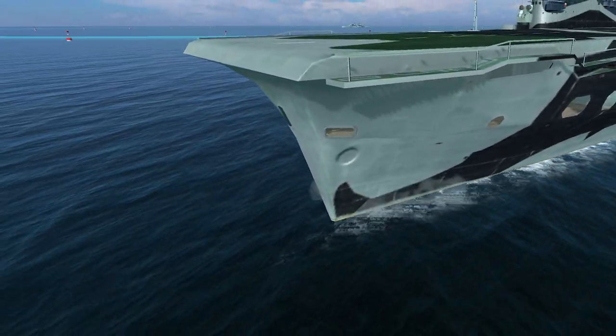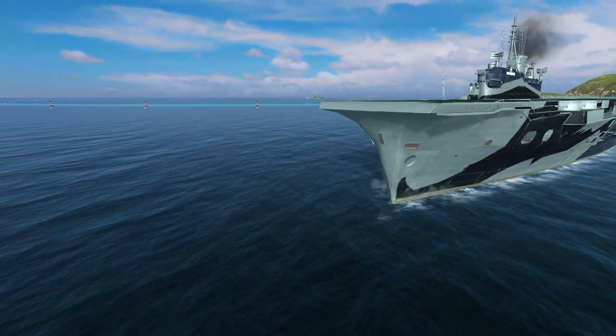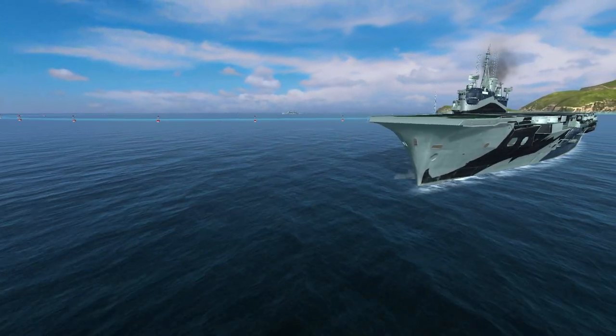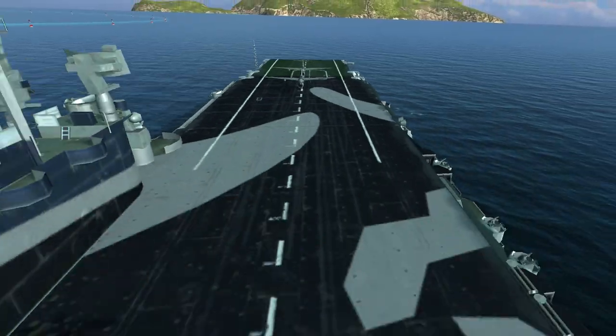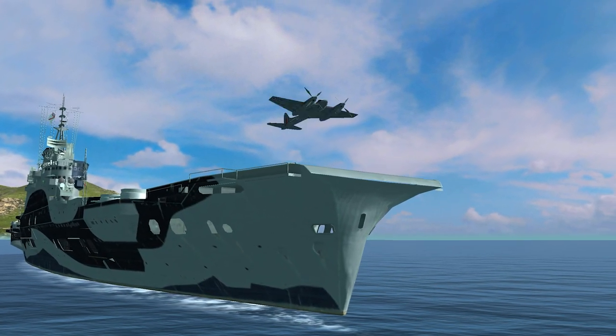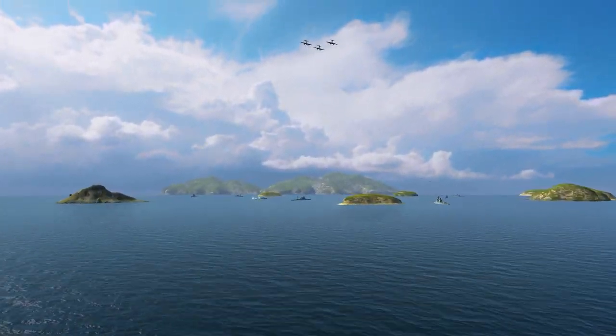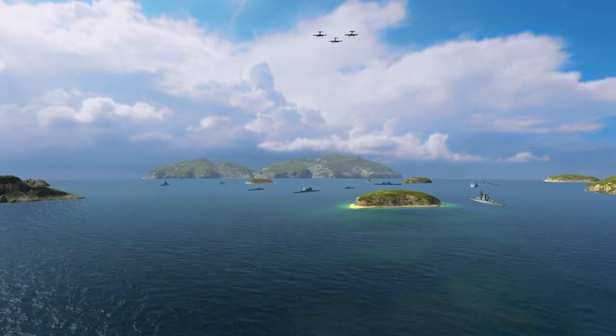Aircraft carriers are not supposed to engage in battle directly. At the beginning of a battle, they'd be better off avoiding enemy sonars and taking up positions far away from active warfare. From a safe range, they can play their stealthy game. The aircraft carrier's primary mission is to provide allies with air support, which can be done by scouting and attacking enemy ships.